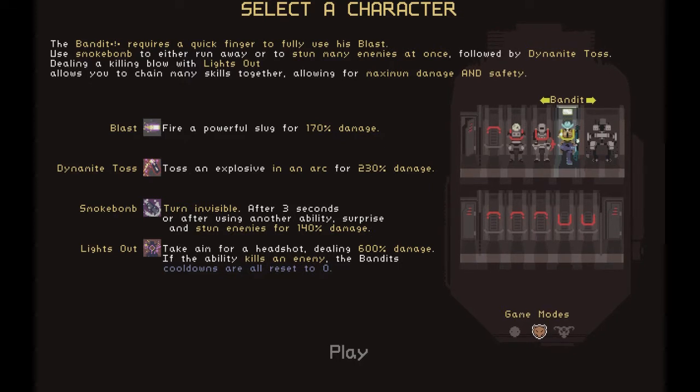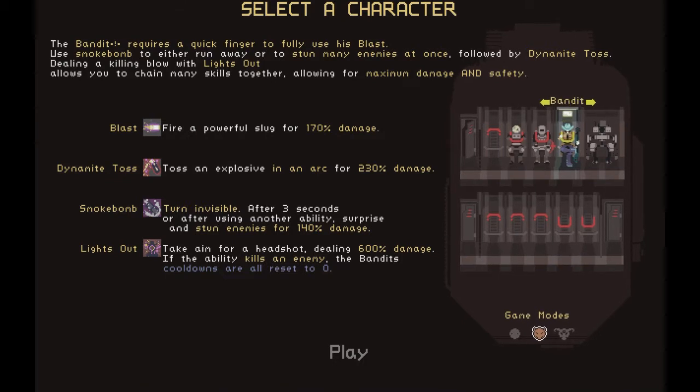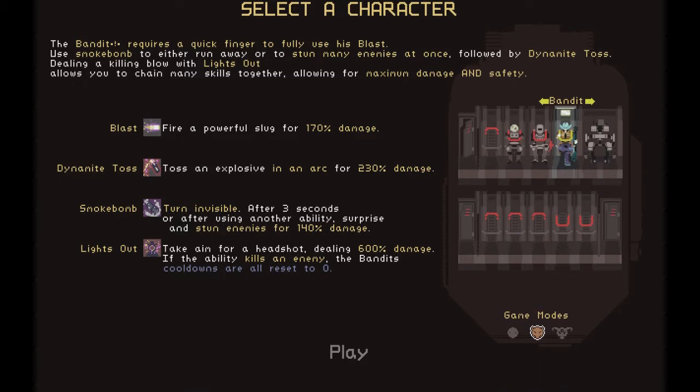Dynamite does have a chance to knock enemies back. His third skill, Smoke Bomb, turns him invisible, and coming out of it he has 140% increased damage and a chance to stun enemies. That works with any skill - including Lights Out, which is a headshot dealing 600% damage. If the ability kills an enemy, all cooldowns reset to zero, so you can do the whole combo over again. Throw dynamite, fire a few blasts, smoke bomb, then headshot.